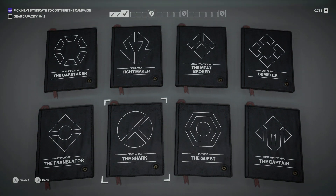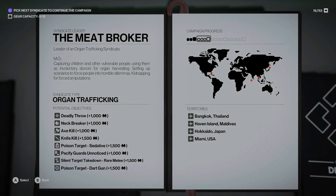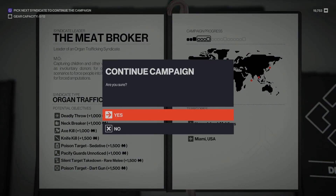You always have the same eight choices to pick from for your campaigns. The one we probably want to do this time, just for fun, is organ trafficking, because these are usually ones where you have to get kills using melee weapons. You can see: deadly throw, neck breaker, axe kill, knife kill — they also have a selection of poison options. All four of these maps are ones we had not done in the first leg.